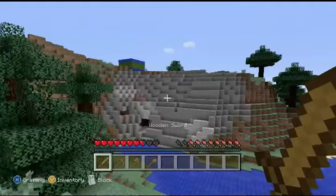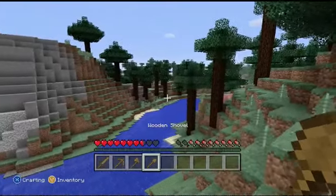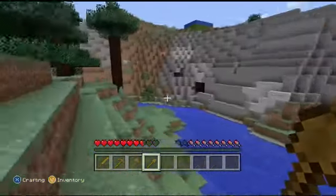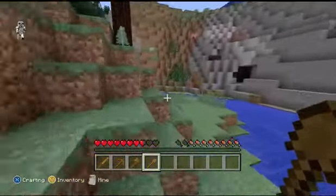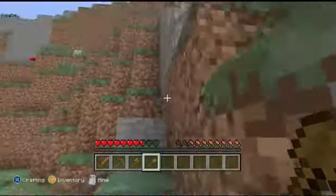Oh, there it is. There's some coal. Okay, let's go get some coal. Let's just go across there. We'll just get some coal, make some torches, then go to that cave. Sahayu's having a head start and he's just going to a cave. He's bound to get himself killed.